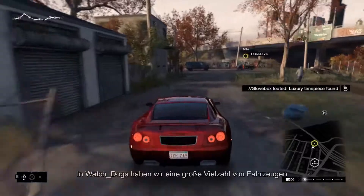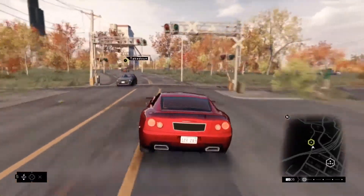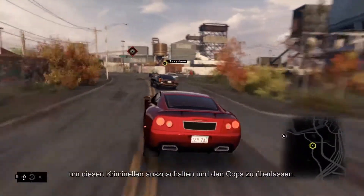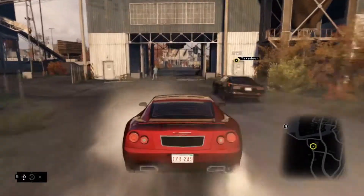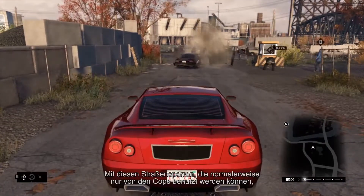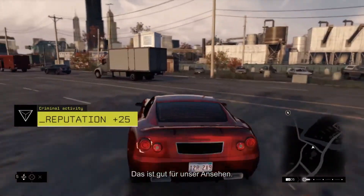In Watch Dogs, we have a wide variety of vehicles, each with their own unique properties and handling. Let's see how we can use the CTOS to our advantage to neutralize this criminal and leave the cops to deal with him later. The chase stops right here. Using the blockers usually reserved for the cops during interventions, we manage to stop this criminal without killing him. This gives us a reputation bonus.